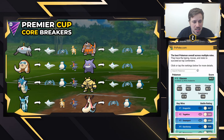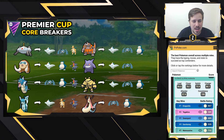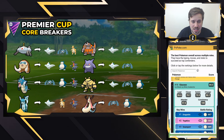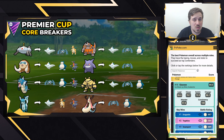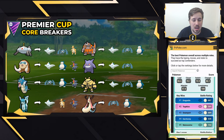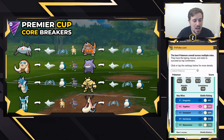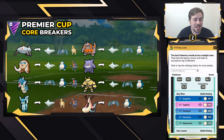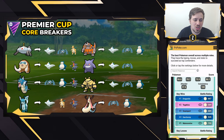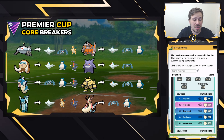Glaceon has some real opportunity here with Ice Shard and Icy Wind, which is very annoying to deal with, plus Avalanche as a closing move. It handles the dragons and Togekiss — basically the anti-flyer — and Icy Wind really hinders your opponent's Pokemon. I'm not sure we'll see a lot of Glaceons since it's hard to build a solid team around it, but it's definitely a threat.